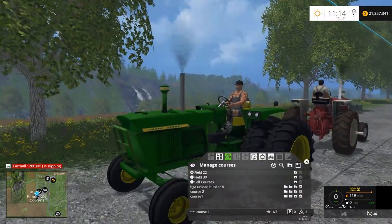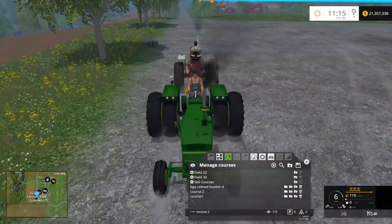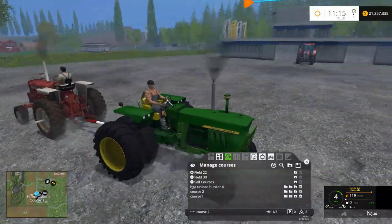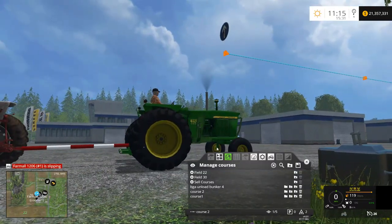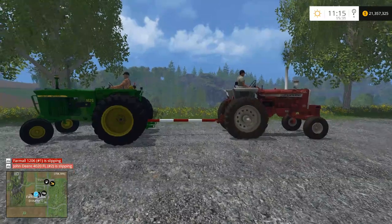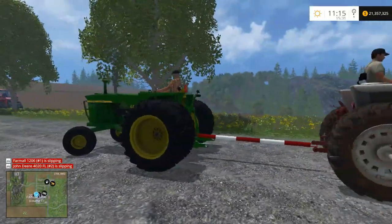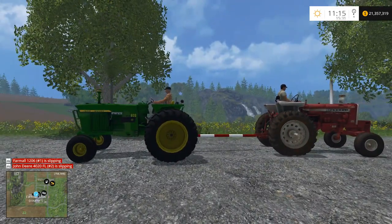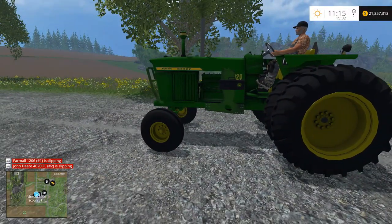Looks like the John Deere is winning. John Deere is definitely out-pulling it. Let's put him on drive course as well. It's funny how the front tires are spinning. The John Deere is straightened out — yes, it's definitely winning. It's got all its four-wheel drive and diff locks on. I'm aware both these tractors would not have front-wheel drive or diff locks in real life.